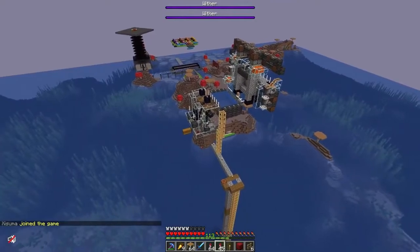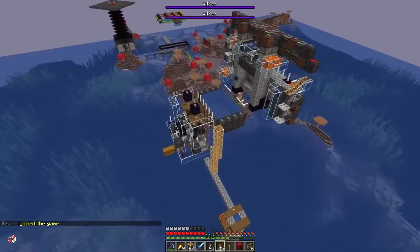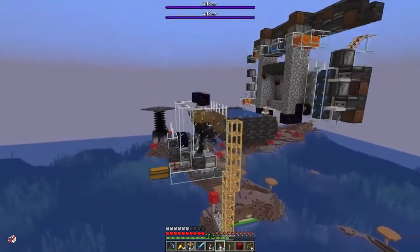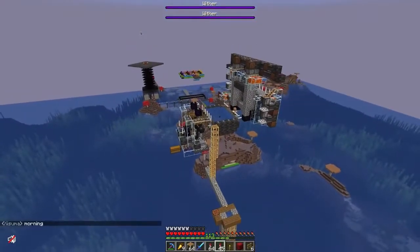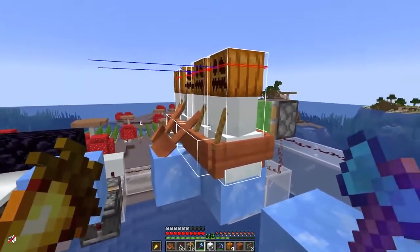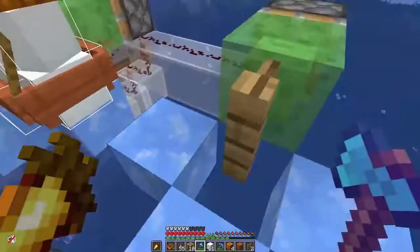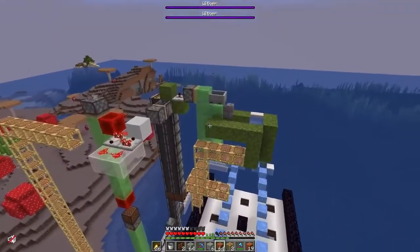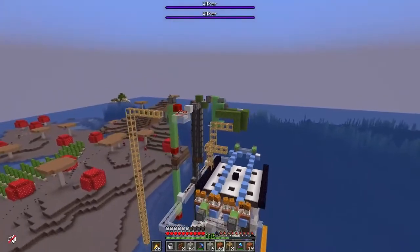I really don't understand a lot of the farms that they have. This one specifically has two withers shooting into an open air nether portal and the player cycles through and spawns the obsidian — it's kind of a complicated process, but he explains it all in his videos. If you want more of all these technical farms that he's doing on the Hermitcraft server, definitely go check out his channel.